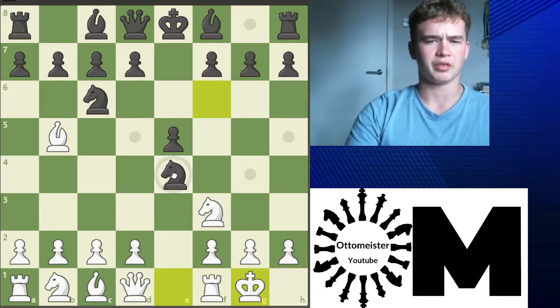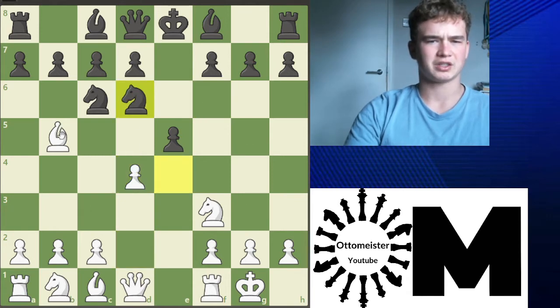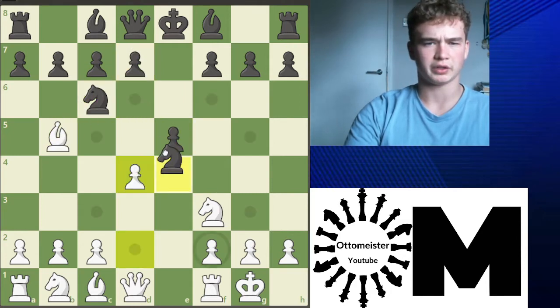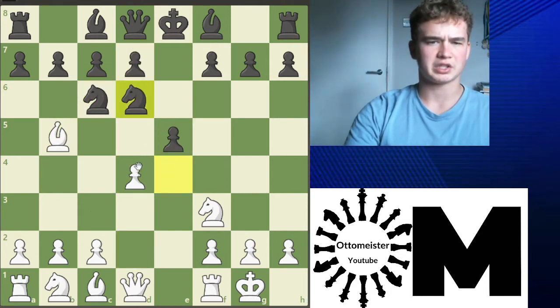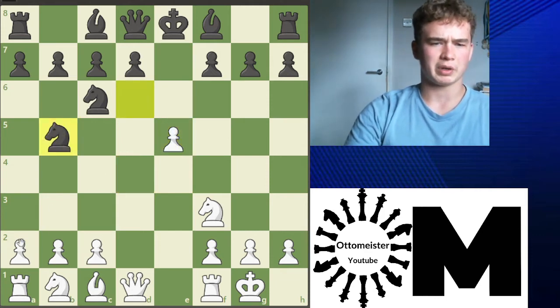After castles, knight e4 is played. d4 is the main line — you can maybe go rook e1 if you want to, but d4 is the main move. So after knight d6, you can take, take, and we take. There's one other line here after knight d6, which is to take here. After knight d5, we win back the piece with a4 — this knight has nowhere to go.